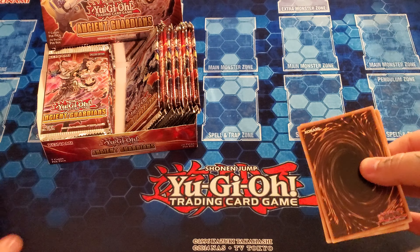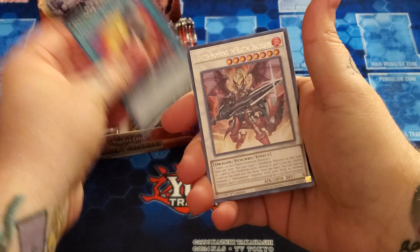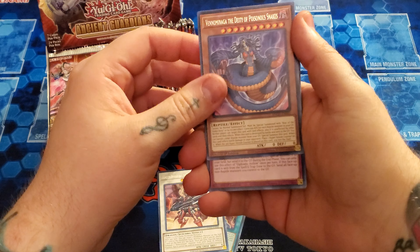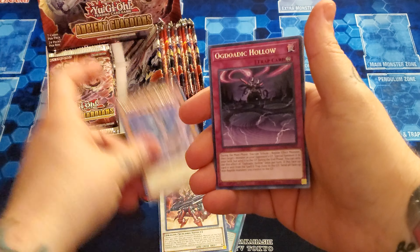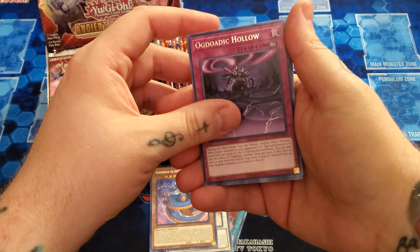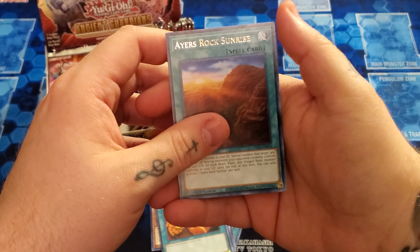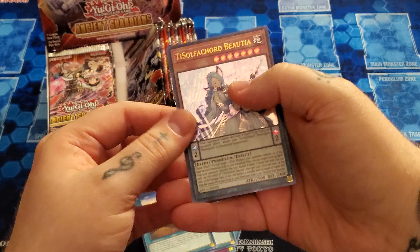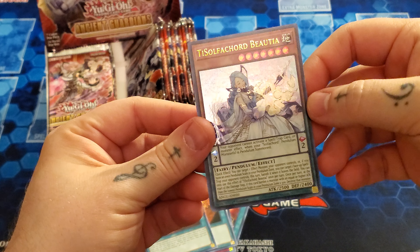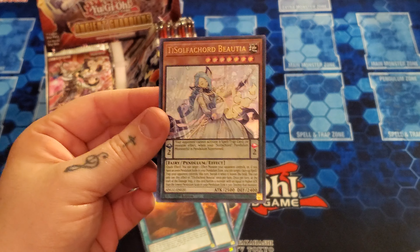Hopefully we can pull a collector's rare. We got Mr. Prominence. Venomanaga — I think that's how you say it. The controversial archetype — I'm going to call it Abyss. We got a Trade-In, Airs Rock Sunrise. And already starting off with an Ultra Rare, we got a T-Sulfacord Butea. So already starting with an Ultra.